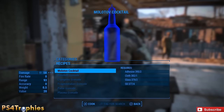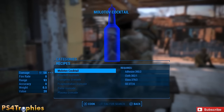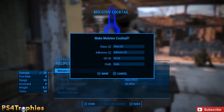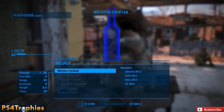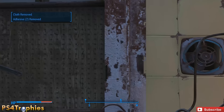Each molotov cocktail takes 4 oil to craft and you'll get roughly 13 to 17 experience points per craft depending on your Intelligence stat. Max out your Intelligence and wear Intelligence-enhancing gear and clothing to maximize XP. Just keep crafting. If you're starting at level one this will take about two and a half hours. Occasionally things may start lagging — just exit the chemistry station and re-enter to fix that.